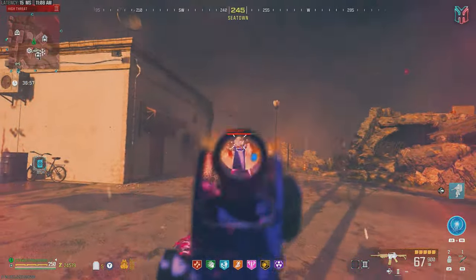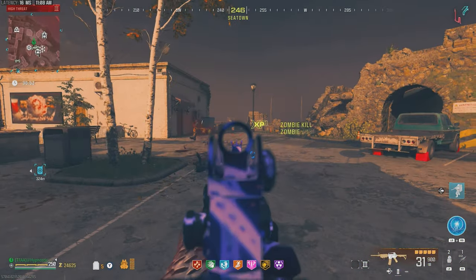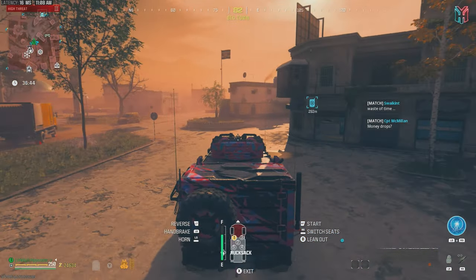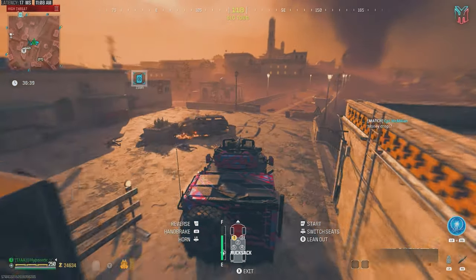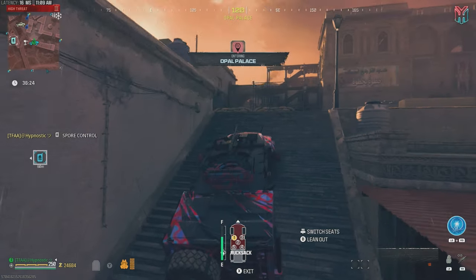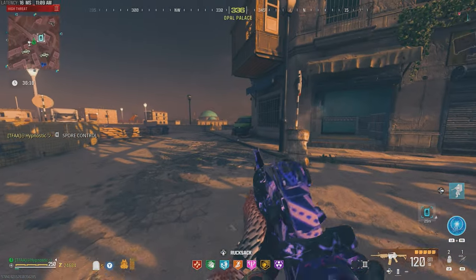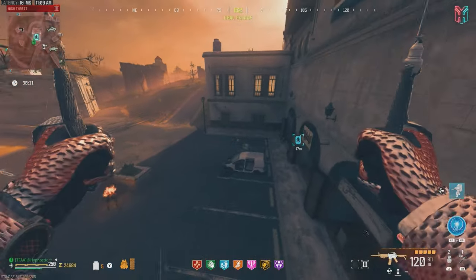Let's try it out against this mangler — and already dead. This thing's ripping through them. It definitely is better than the M4 and the M13B. The contract got taken, so no problem — we'll go ahead and grab the sport control contract instead. We'll have fairly large groups of zombies we can take out, which is really good for testing. Really good to test this thing.